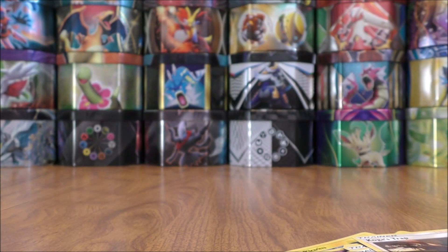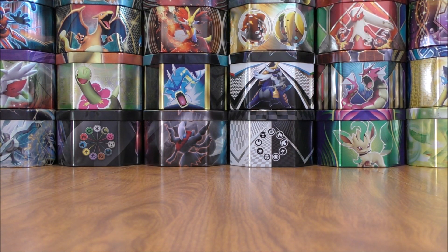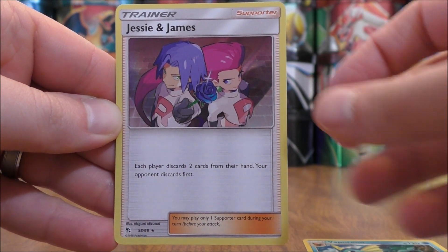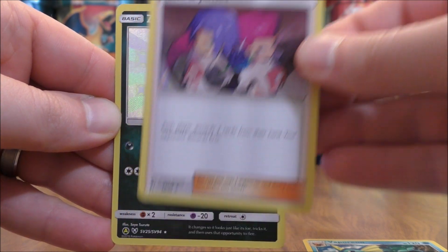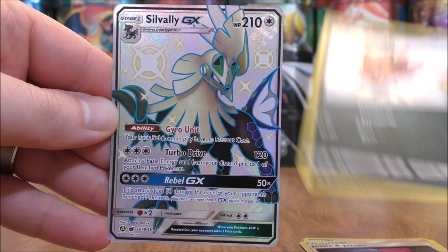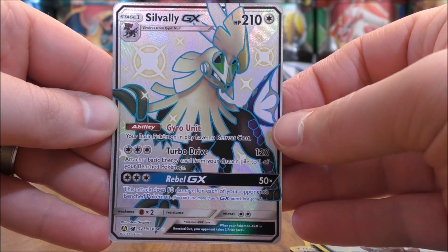I did purchase the other two collection boxes, hoping that both of those have similar pulls to this. To summarize from four packs: I was able to pull two rare holos — Vaporeon and Jesse and James — and two shiny vault cards — shiny Zorua and shiny Silvally GX.